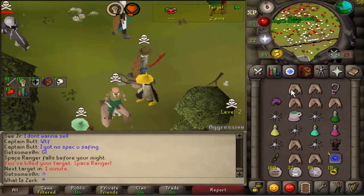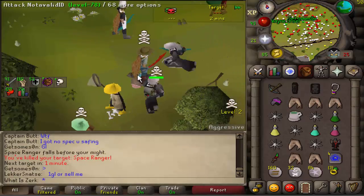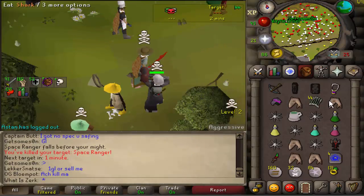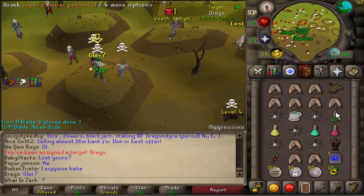This guy had like 40-50k risk, pretty decent. He was using all monkfish and no Karambwan bombs, so no wonder I was just comboing him out. Good fight to him.